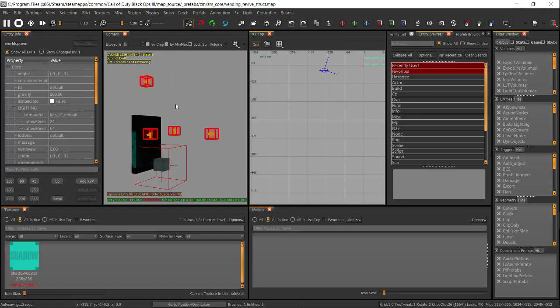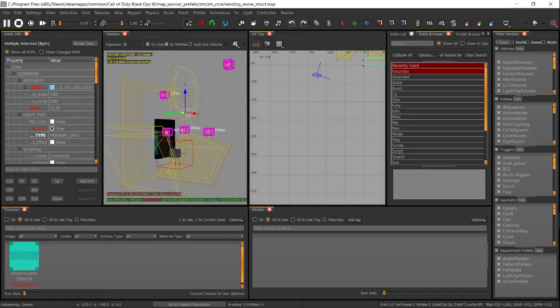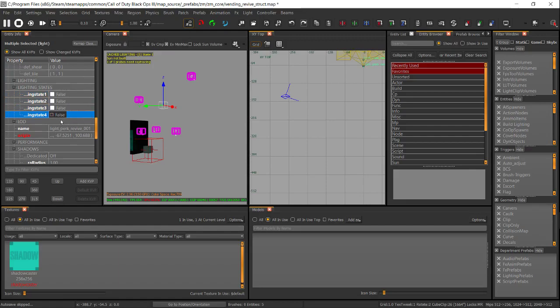Now look for the lights — you can see the spotlights right here. Hold Shift and left-click to select all of these spotlights. Once you have all the lights selected, it's going to say 'Multi-selected' in your info tool. Come down and look for Lighting States. Normally they're all set to false, false, false, which means they're turned off. Since this is the Quick Revive machine, I want it on the whole game even if the power is off, so I'm going to click all of them to be true in Lighting State.